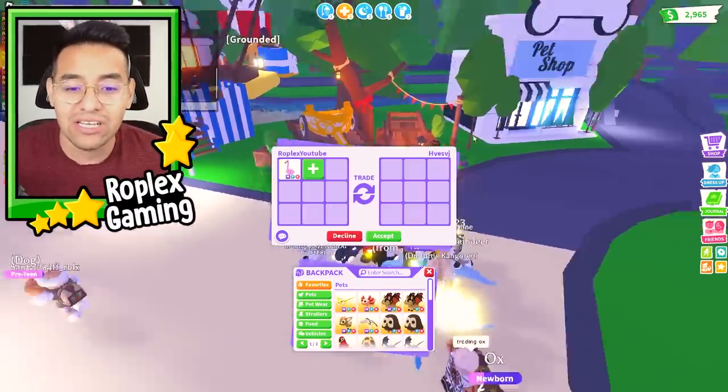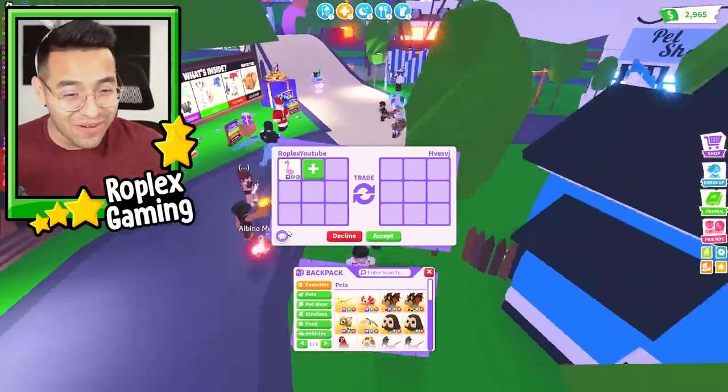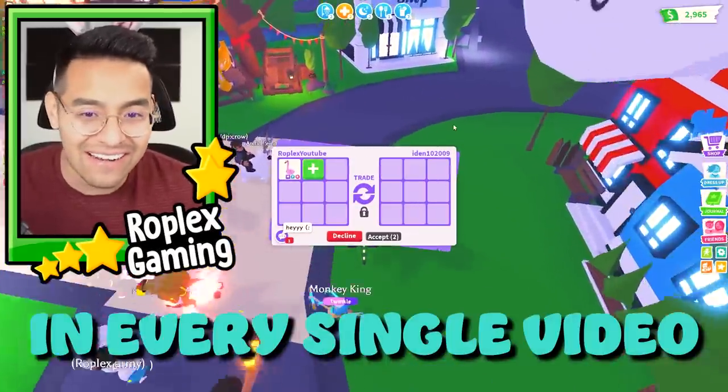Today we are going to trade away the mega neon flamingo, which actually comes from the safari egg, so it's a pretty valuable pet. And it's mega, so that could make it even more valuable.